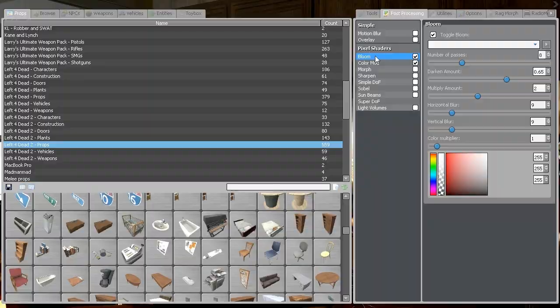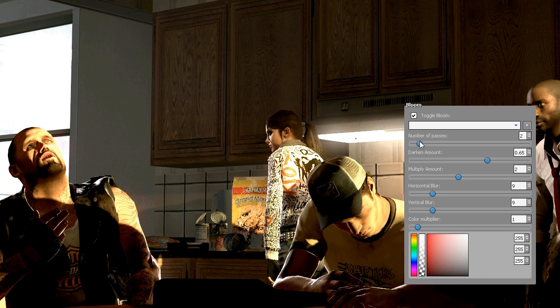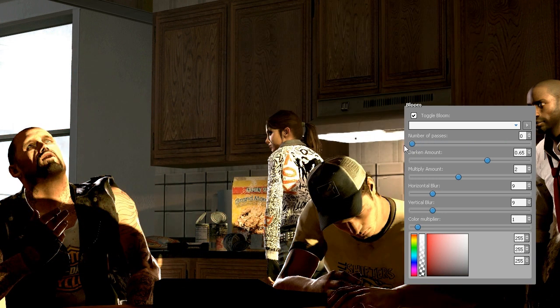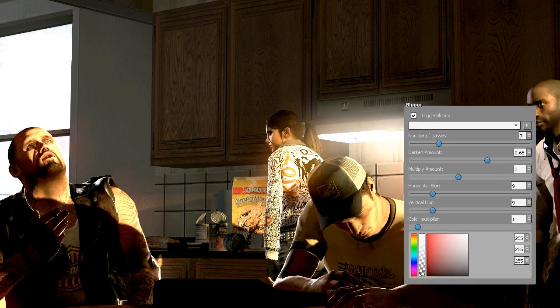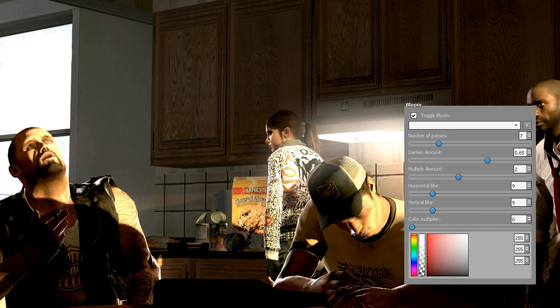You're going to select Bloom. The two sliders you're going to use are Number of Passes — I'd suggest setting it to 7, which is pretty good — and Color Multiplier, which controls how much color the bloom has. The more to the right, the more colors; the more to the left, the less. Just keep Color Multiplier at 1; it looks good.